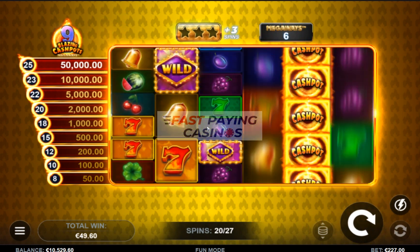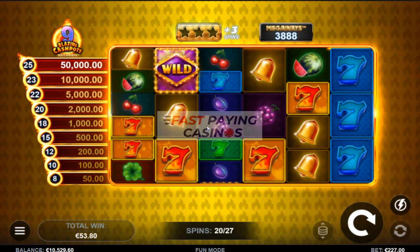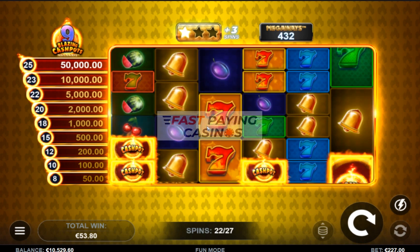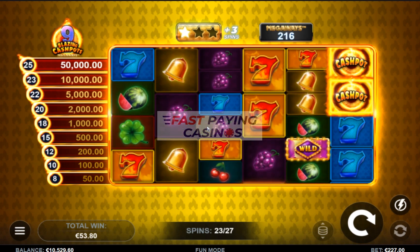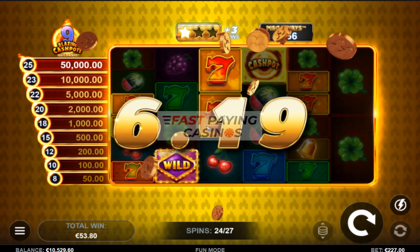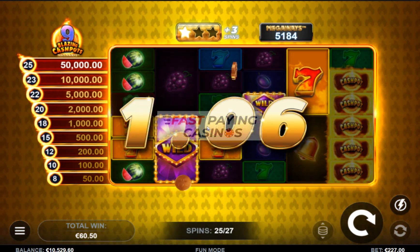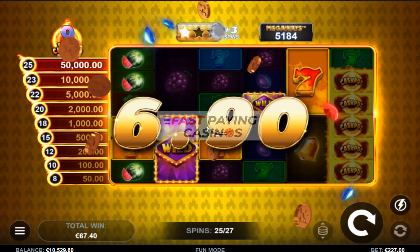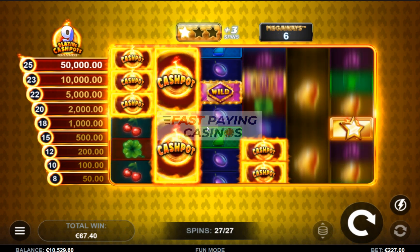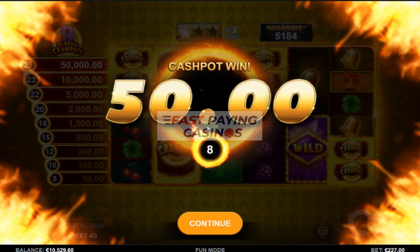I suppose because I said we'd probably see a cashpot, it's not going to do one. Oh, we did — on the last spin! The lowest one: 150x. There you go.